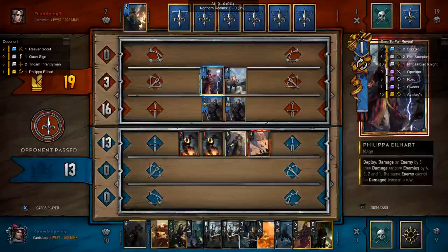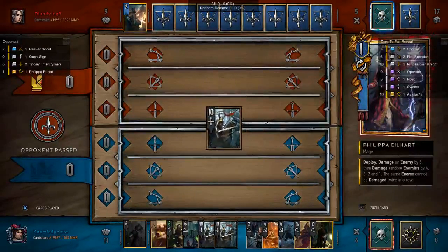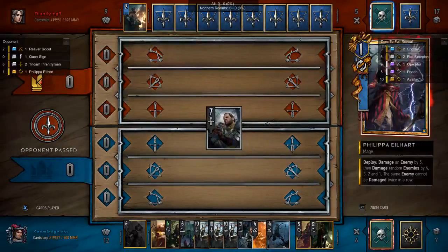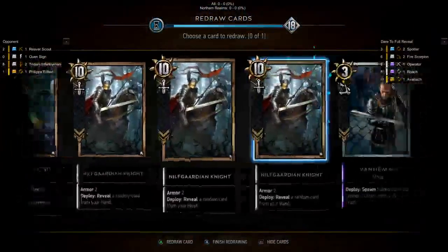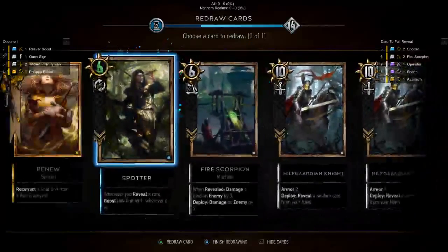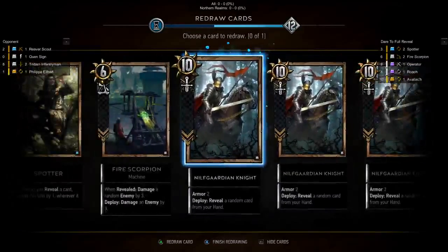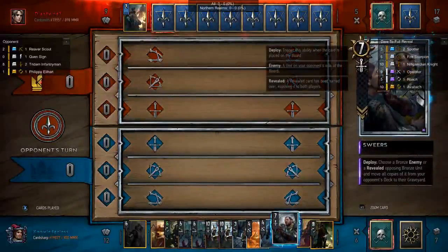The next round, we'll be trying to get Roach out of our hands. Spares is a really good card to have gotten. We can actually use Renew now, which is great. We'll probably push out one of the Nilfgaard knights. So our opponent will go first.